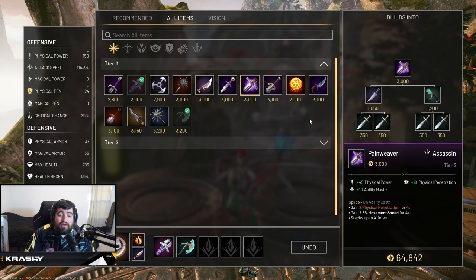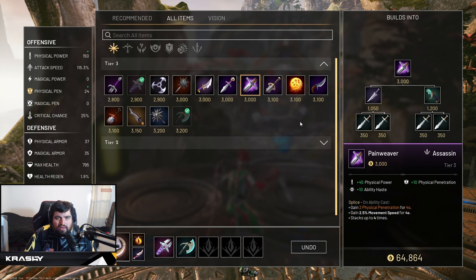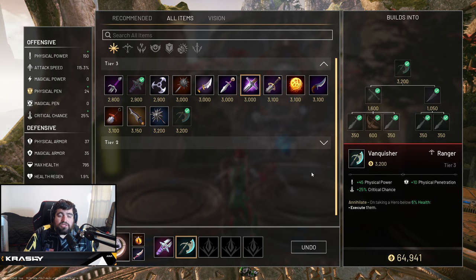The second item you could build in this slot is Pain Weaver. Pain Weaver is a bit cheaper at 3000 gold, with 45 physical power and 10 physical pen — same as Vanquisher — but it also comes with 10 ability haste, which is much more worth it for the gold value. The passive, Splice, on ability cast grants 2 physical penetration for 4 seconds and 2.5 movement speed for 4 seconds, stacking up to 4 times — so up to 18 physical penetration and bonus movement speed. This is a very strong burst item and I totally understand why people like to build it second.